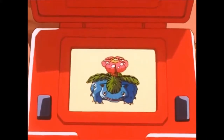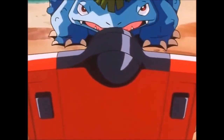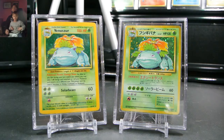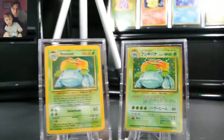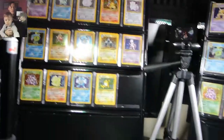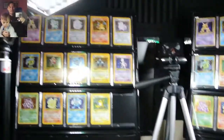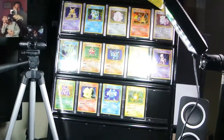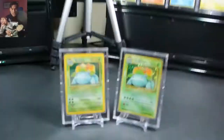Venusaur uses its large petals to capture sunlight and transform it into energy. Welcome back guys to another 'This Is My Pokémon Life' video. We are on episode 15 of this Pokémon series. What we've been doing is comparing the English Pokémon base set compared to the Japanese Pokémon base set, and now we're on episode 15 which is Venusaur.